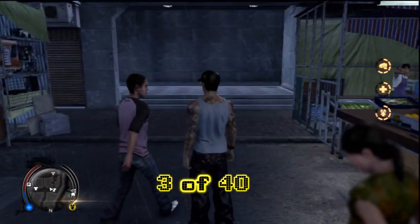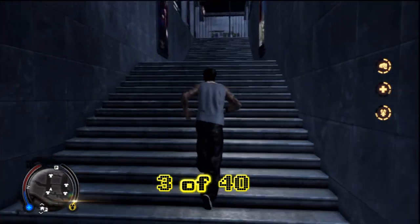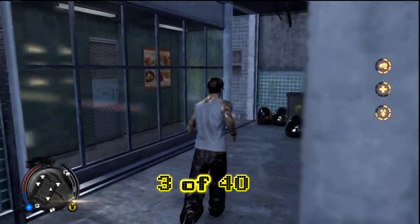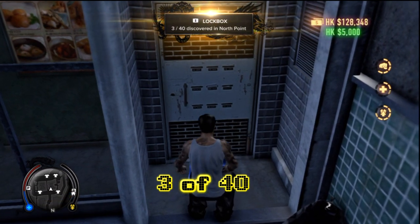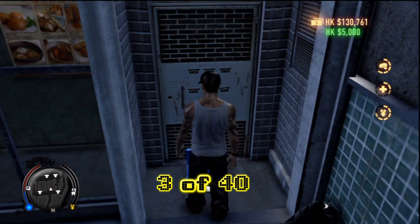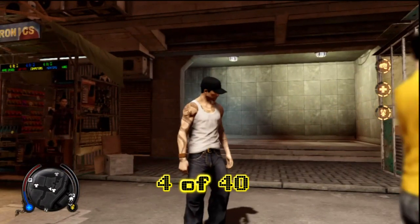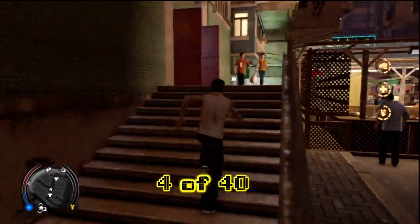Here we are up in the northwestern corner and we're going to go ahead and go south just a wee bit. On our way down we're going to stop right under the giant pink and green sign and look over to the side — you'll see a hidden stairwell entrance. Follow it all the way to the top, turn around 180 degrees, and you should be able to see that flashing corner. Follow the flash and you get cash.